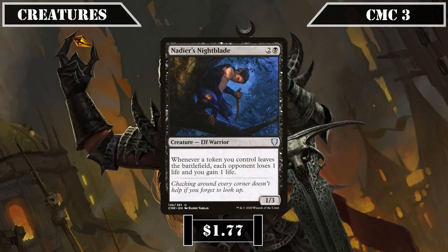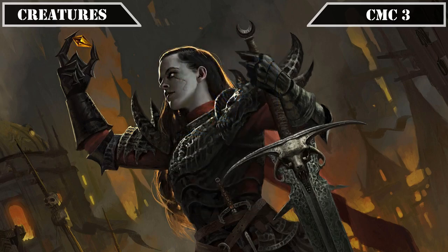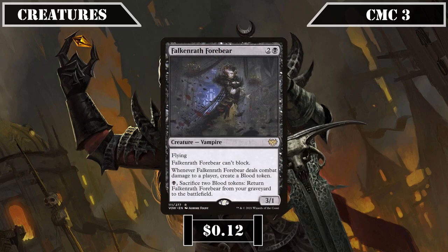Nadir Nightblade is a 1/3 that, whenever a token we control leaves the battlefield, has each opponent lose 1 life while we gain 1 life, taking advantage of our multiple sources of artifact token creation to drain as we use them up. Falkenrath Forebear is a 1/3 flyer that can't block, creates a blood token whenever it deals combat damage to a player, and lets us pay a black and sack 2 blood tokens to return it from our graveyard — making it both a repeatable source of artifact tokens and recurrable sac fodder.